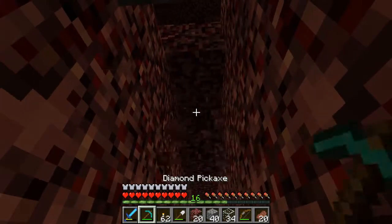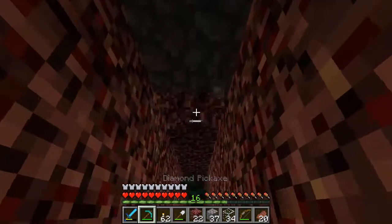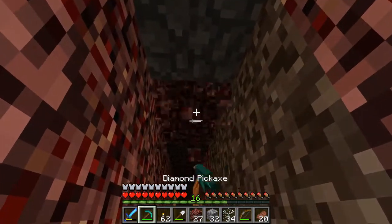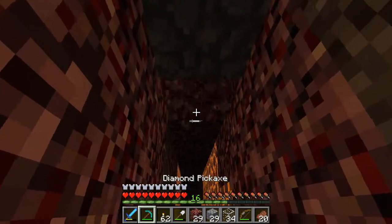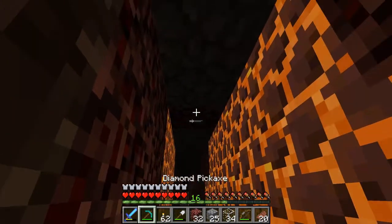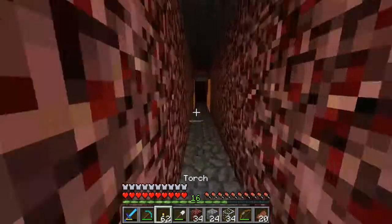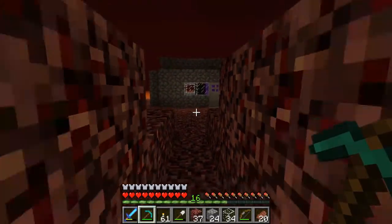The most important thing is what's above and below us — I want cobblestone there. The ghast cannot destroy or blast through cobblestone, or see me through it for that matter. So I want a nice cobblestone structure around me here. I'll fill out the rest later — I just want that, not open air.